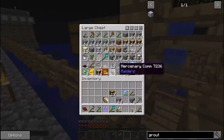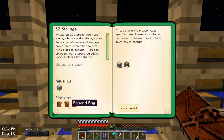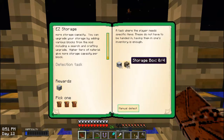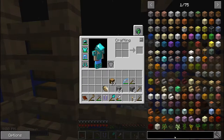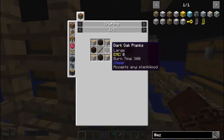Since it's night and we're waiting anyway, let's get started on another quest line — easy storage. So to use easy storage, you need storage boxes and a storage core. You can continue to add storage boxes onto each other to add more storage capacity. You can upgrade your storage by adding various blocks including a search and crafting upgrade. Higher tiers of material give more storage capacity per block. So I need a storage core and four storage boxes. A storage core needs a blank box, and a storage box needs a blank box — I need four or five blank boxes and blank boxes are made in pairs of two, so I need to make three sets.